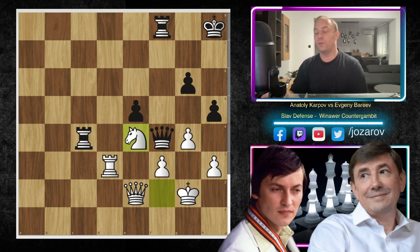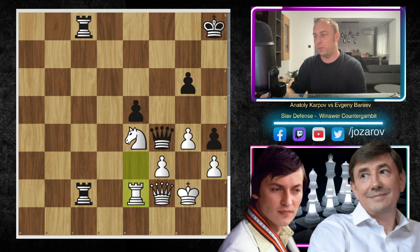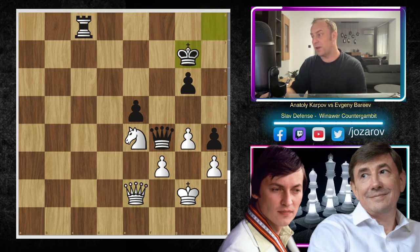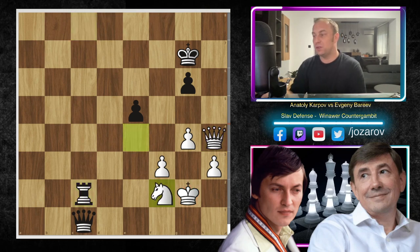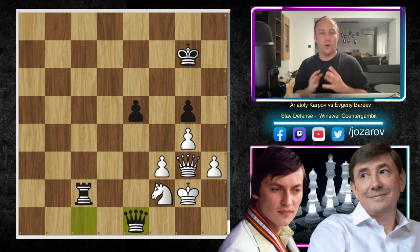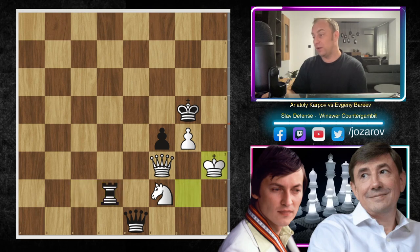King to h8 to escape the check, rook to b3 attacking the queen, queen to d2, queen to c5 protecting e5, queen to d3, queen to f4, queen to c3, rook to c8 attacking the queen, queen to b2, rook to c4, queen to e2. Now h5 — trying to break through and open files for the rooks. Knight to e4 by Karpov hoping for a draw by cementing the position. But h4 — another great move by Bareev. Rook to e3, rook to c8, queen to f2, rook to c2 forcing a rook trade, rook takes e2, queen to e2, king to g7 improving the king.